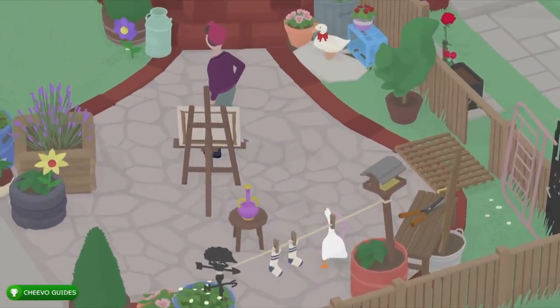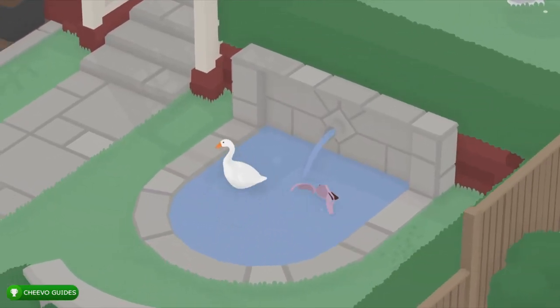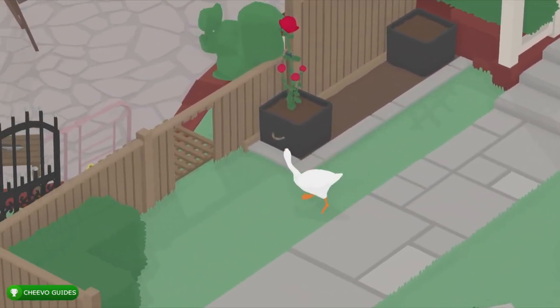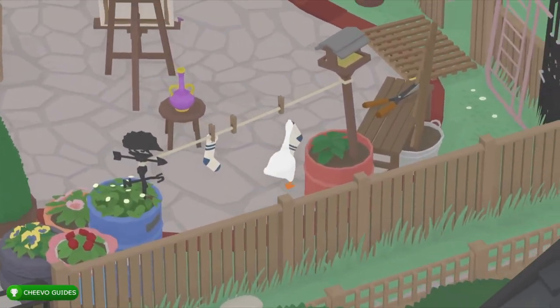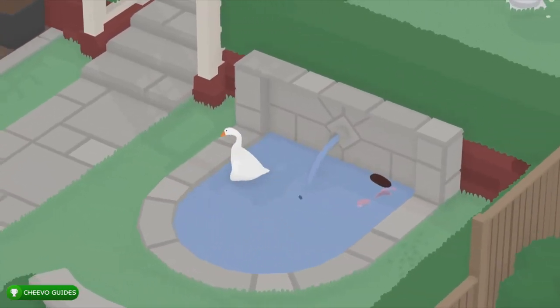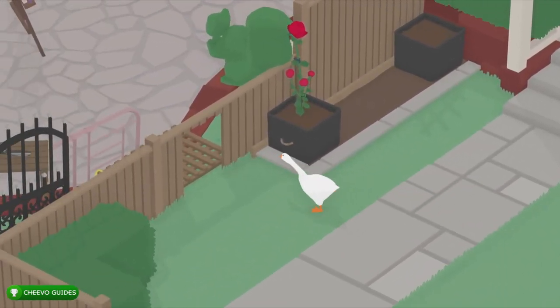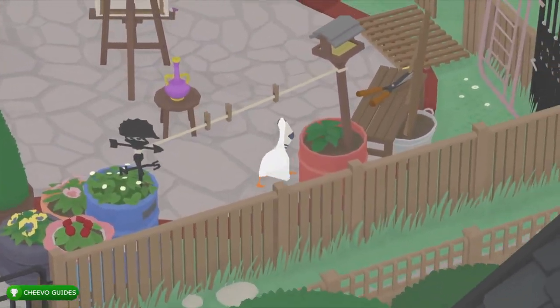Then we're going to go ahead and start bringing over some of this laundry — that's going to be the most time-consuming task in this part of the game. If you press Select it's going to show you everything that is included in the laundry, but we have to carry over at least one slipper, two socks, and the bra. We also need to get some soap for that.